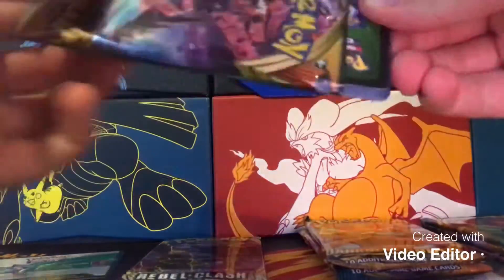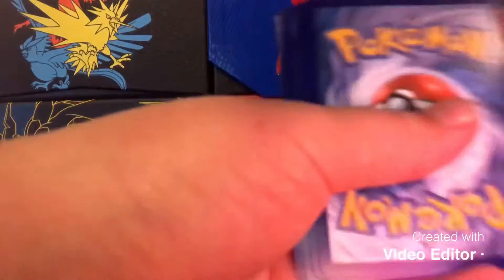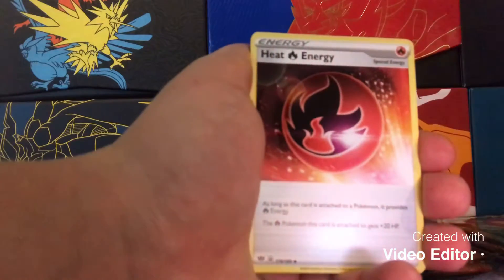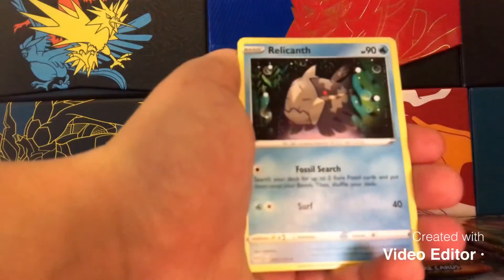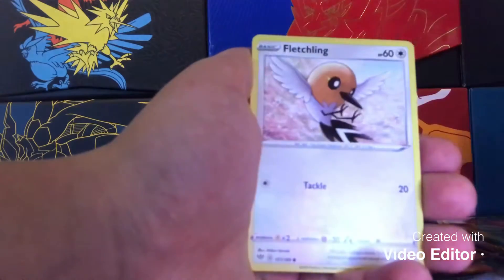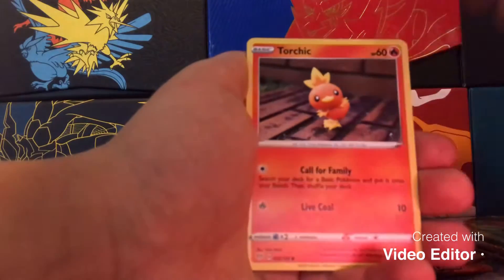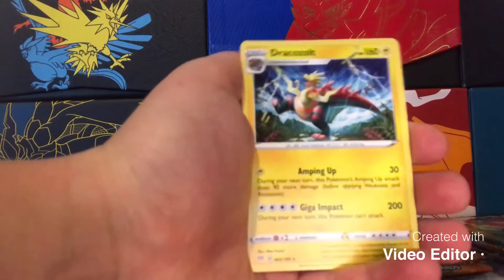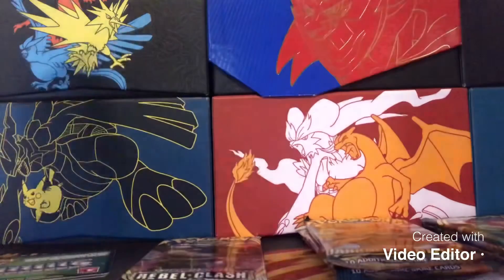Let's get into our second Darkness Ablaze pack from that tin, and then we have Rebel Clash. This one's going into a salad-green code but no big deal. We got Fire-type energy, Heat Energy to go with that Fire Energy, Relicanth, Wellia's Hand, Sage, Electric, Fletchling, Galarian Mr. Mime, Chick, Larvesta reverse, and a Dracozolt regular rare — did not have that one!